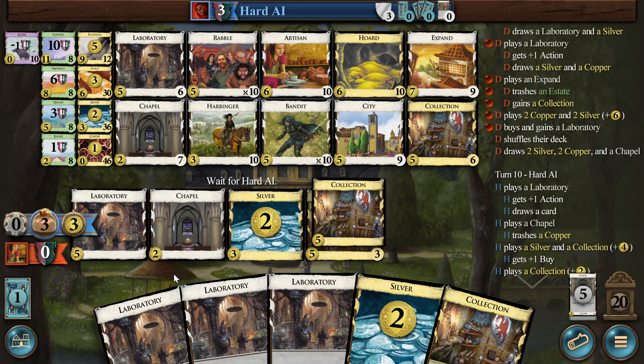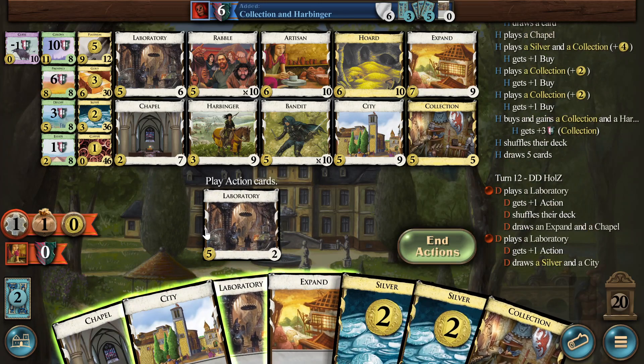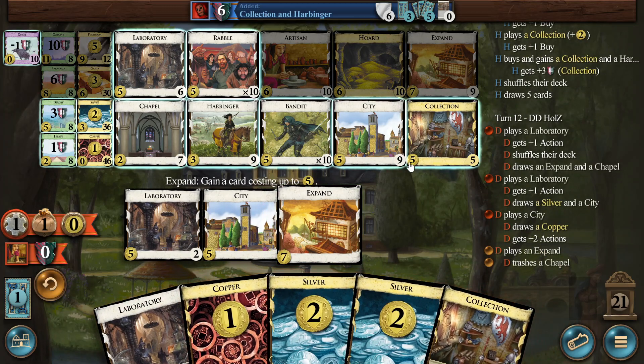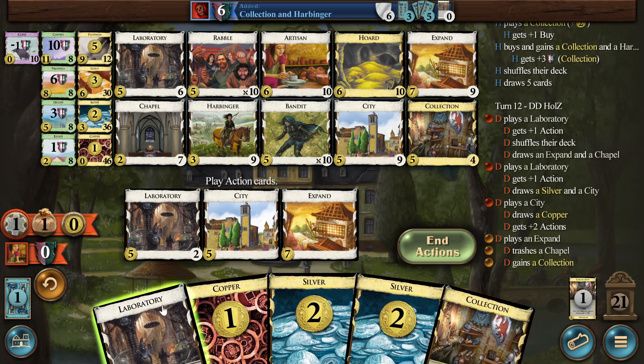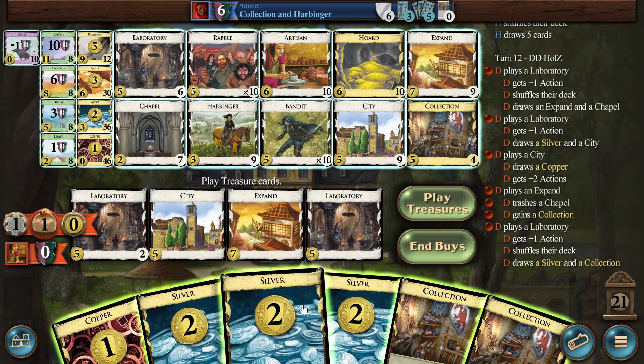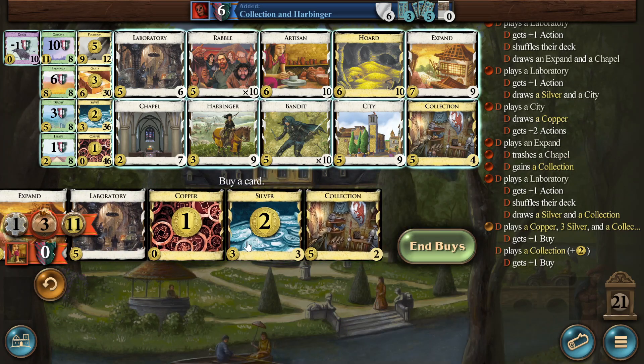We have enough draw now, and then we can game and play the trashed Chapel. And then this is just another Collection. 12 turns and both — the other draws were horrible at the beginning. This is 11, that's decent I think.